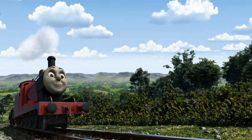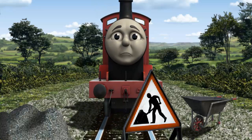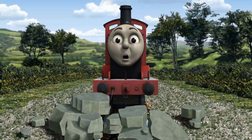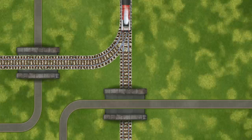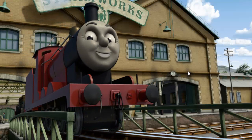James pumped his pistons and puffed out of the docks. Suddenly, James had to stop because of track repairs — he would have to go another way. Find the track that goes under the bridge. James was on the wrong track and would have to go another way. Show James the track that goes under the bridge. Let's go! James puffed proudly into the steamworks. With your help, he was right on time.